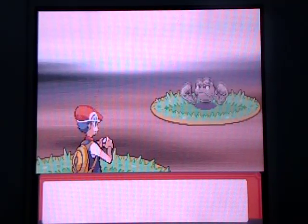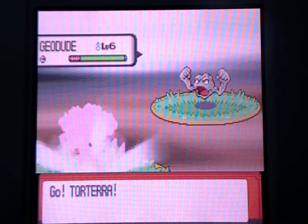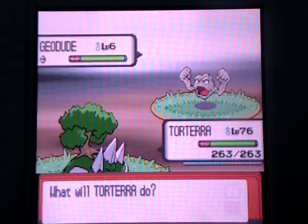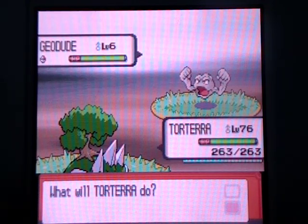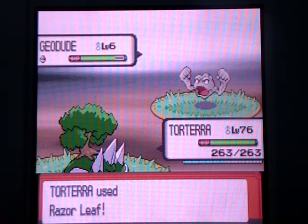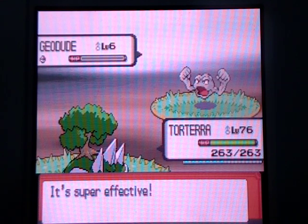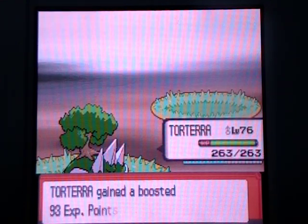I'll put a video in the description showing what a live shiny patch looks like — I'll use my Geodude video to show you. Once you get to 40, stop what you're doing and just reset your Pokeradar until you get the shiny patch. In that patch, you will get the shiny you're looking for.